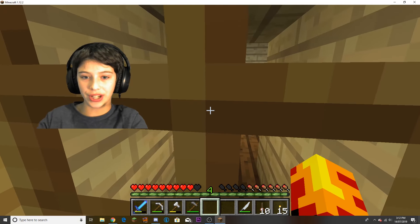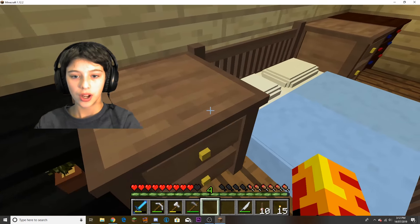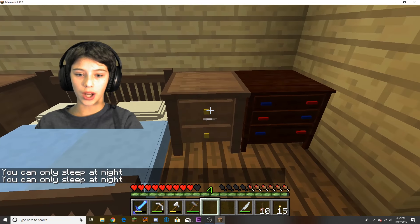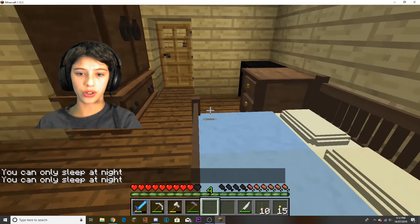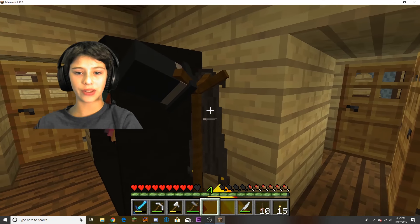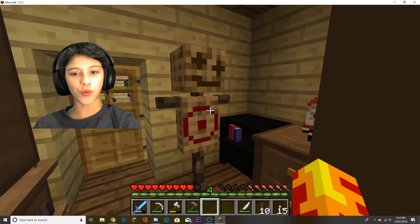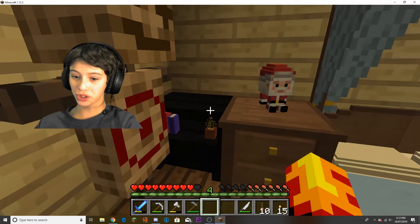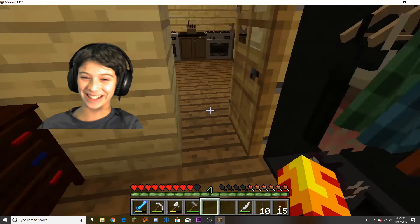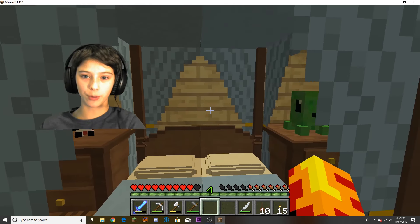So first of all, here's the guest bedroom - there's beds, bedside tables, drawers, a wardrobe, a dresser, and a coat hanger. Basically the same for this room, except this is my room, so I've got a training dummy, a Santa plushy, and a creeper plushy. Same setup except for those extras, and I've got a cooler bed.